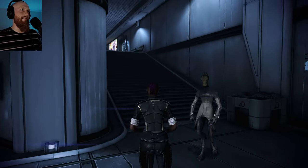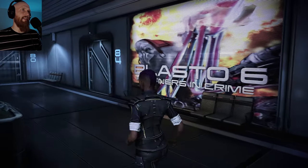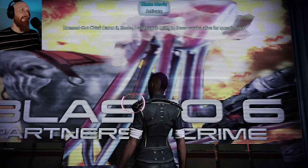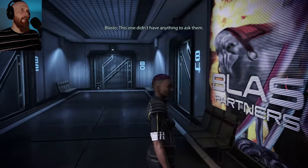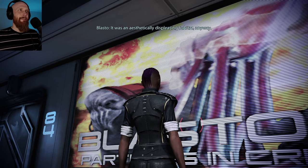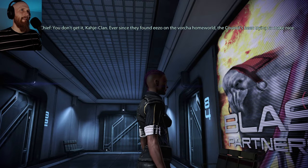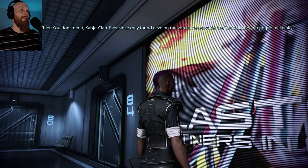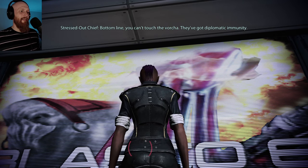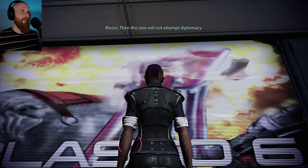Apparently this hilarious film is up here - Blasto 6. It's about a Hanar and an Elcor. 'Damn it, Blasto. I told you to bring in those Forja alive for questioning.' 'This one didn't have anything to ask them.' 'It blew up half a level of Sekiro Ward.' 'It was an aesthetically displeasing habitat anyway.' 'Ever since they found Ezo on the Forja homeworld, the Council's been trying to make nice. You can't touch the Forja - they've got diplomatic immunity.' 'Then this one will not attempt diplomacy.'